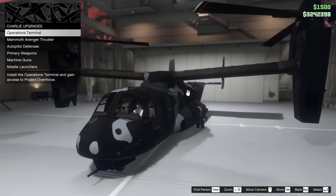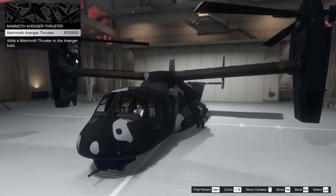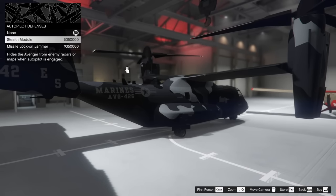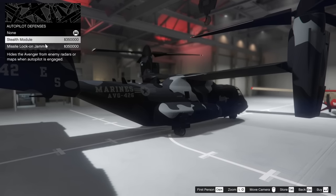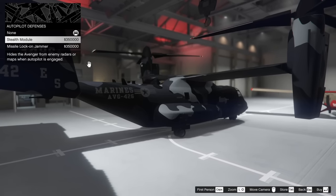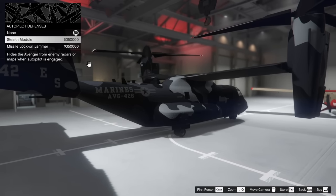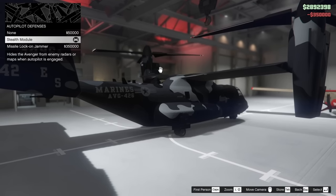We've got some Charlie upgrades we can do right here. For the operations terminal, you can also add that in here. You can add the Mammoth Avenger thruster into the Avenger hold, which is pretty interesting. We have autopilot defenses where you can add a stealth module as well as a missile lock-on jammer — which is insane. So if you have autopilot engaged, people can't lock onto you. The stealth module hides the Avenger from enemy radars and maps when autopilot is engaged. This is going to be hell on earth if you're being griefed by an Avenger with stealth mode, because you won't even know where it is on the mini map. I would say the stealth module is just a little bit better, so that's what I'm going for today.